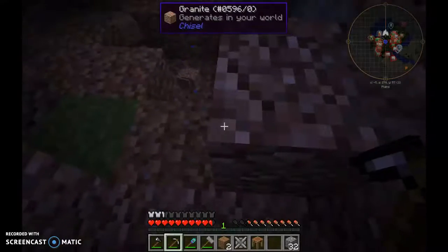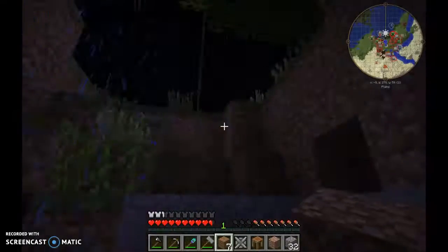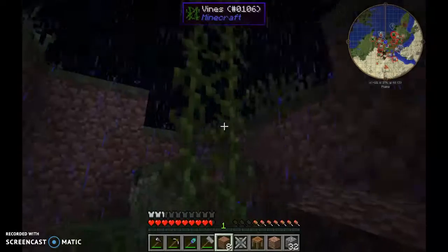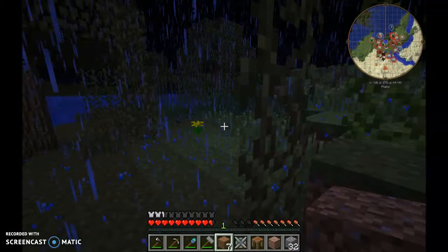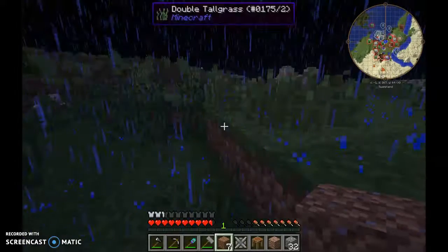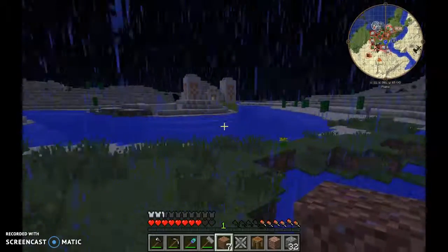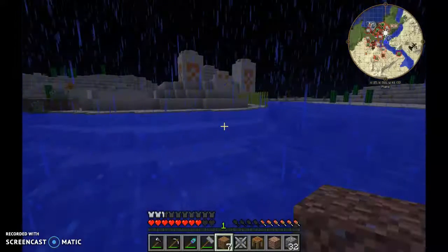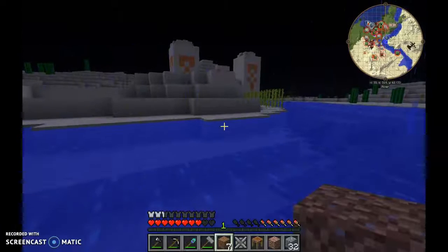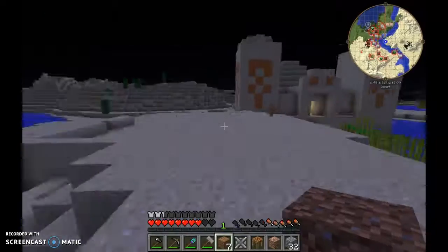This is where the game decides to have a lag spike - not the nicest. There's a creeper there - let's bolt and get out of here. Keep an eye on the mobs, we've got a skeleton. Any of you hoping that I die here - I am hoping I do not. I can dash to the base. And one of the benefits of living in a desert is you get no rain.